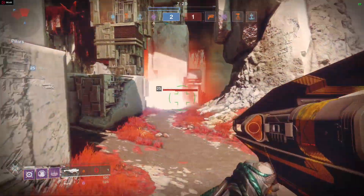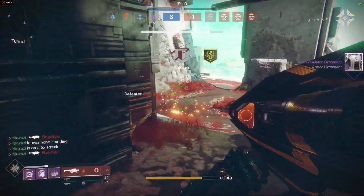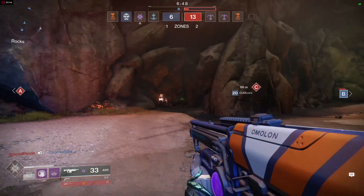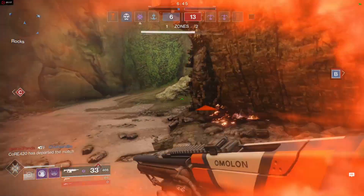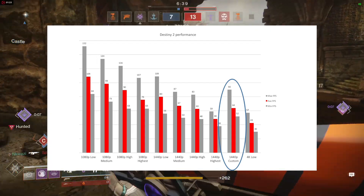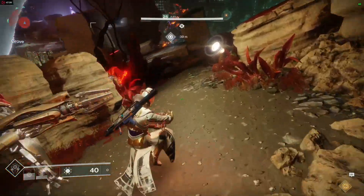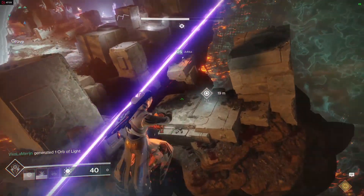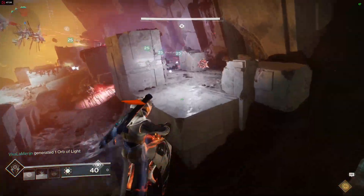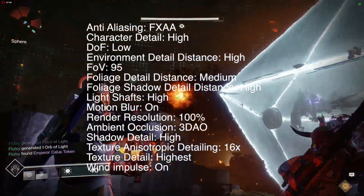So at what graphic setting at 1440p could I run Destiny 2 at close to 60 frames per second? The sweet spot was either medium or high settings, but probably leaning towards medium settings as a bit of insurance against slowdown in some locations. There is also a custom setting result at the 1440p setting. The custom setting was designed to try and achieve high quality settings without much of a performance hit, using the geforce.com website which has an excellent article about Destiny 2 performance - there's a link in the description. The custom setting sits somewhere between the medium and high settings and has been my go-to setting since launch.